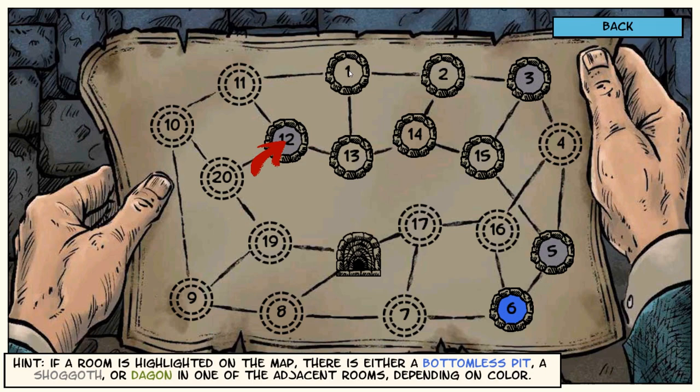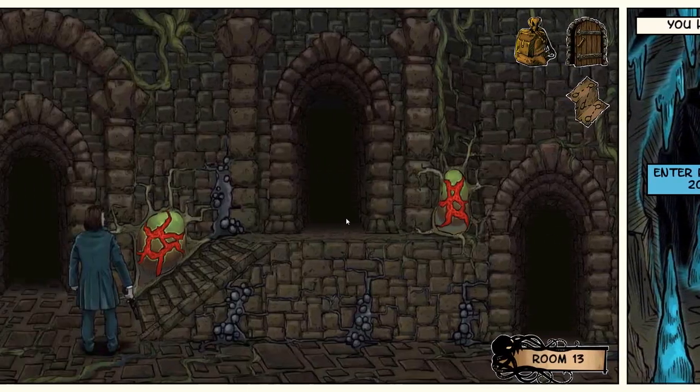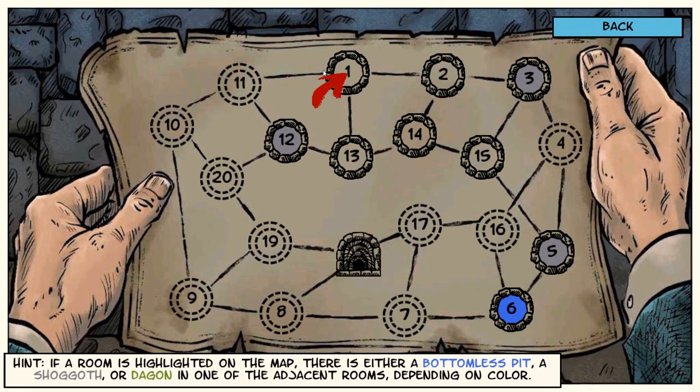Let's go back to room one to narrow it down. So 13, then back to room one. Now we hear nothing. From here there is no draft, which means that one is safe, which means 20 is bad. 11 is safe — right — and 20 is bad because 12 is connected to 20. So I'm going to walk over to 11. 20 is an asshole. Don't ever talk to 20.